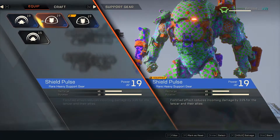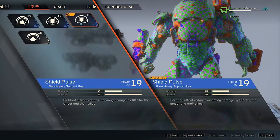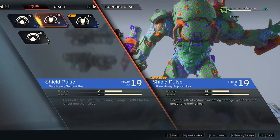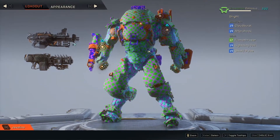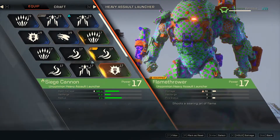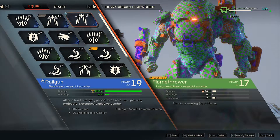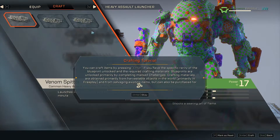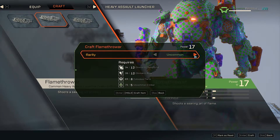The first thing we should mention is that there are multiple rarities of items, and there are two different pieces you have to complete to actually create and craft an item. The rarities are: common, which is white; uncommon, which is green; blue, which is rare; epic, which is purple; masterwork, which is orange; and then the final and highest tier, legendary, which are marked as yellow items.